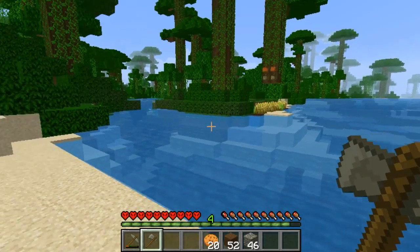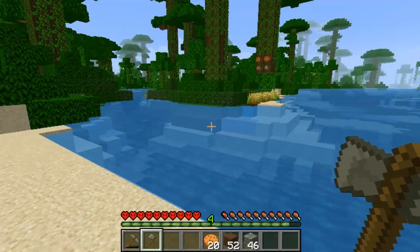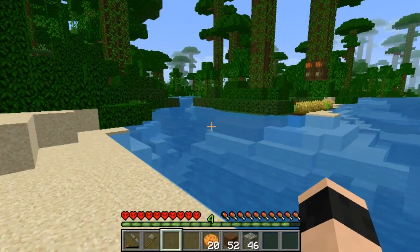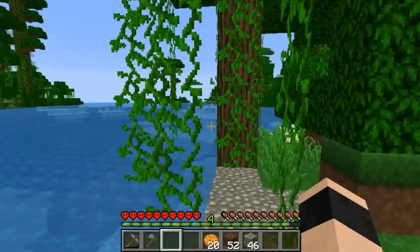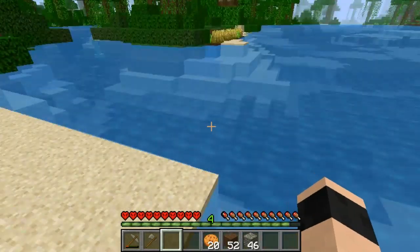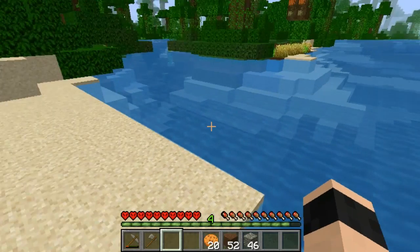He probably can't see us now. We could go over and collect our wheat, unless he turns around and looks at me. Is he going to drown? I think he's going to drown. I like it. He's stuck — looks like he's stuck under the leaves. He sure can hold his breath for a long time.